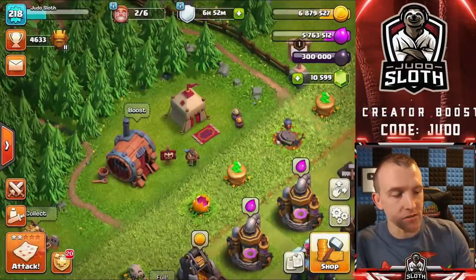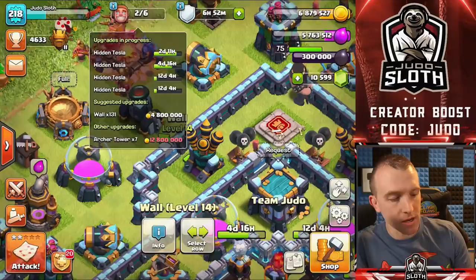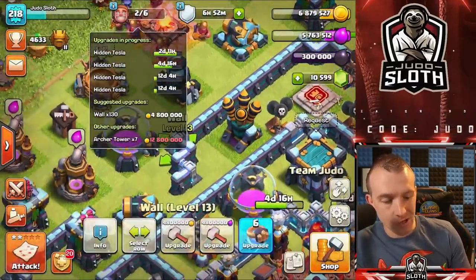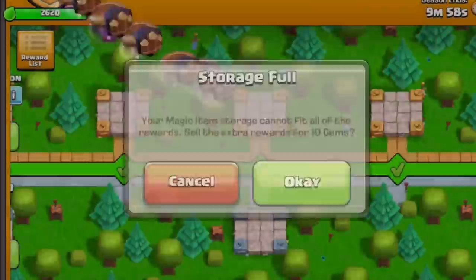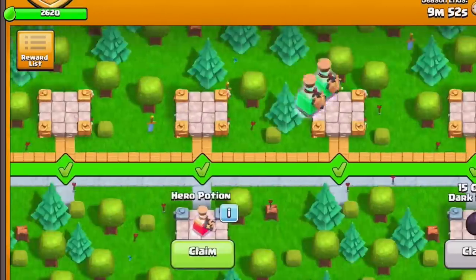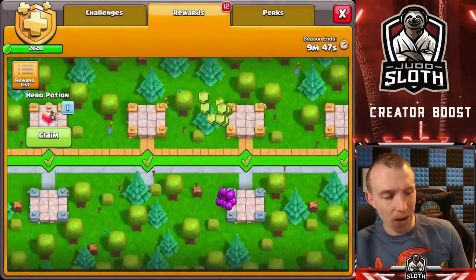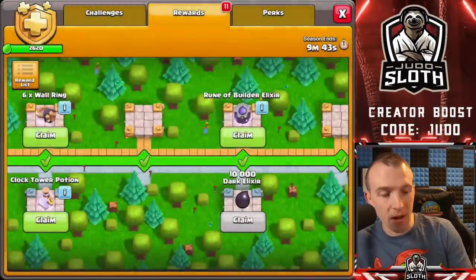The wall rings are something we can upgrade, so let's make sure to upgrade our walls — that's the main thing I have left. Just walls to upgrade. Let's collect all of the wall rings. I actually end up getting a lot of gems from the gold pass on my main account because I end up selling everything back since I already have the maximum amount.